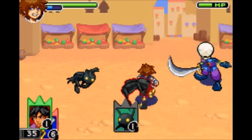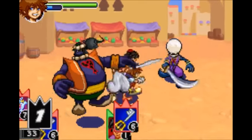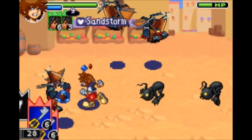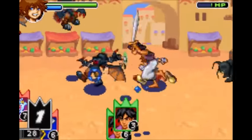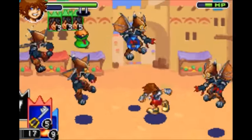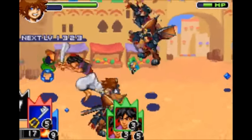Next is Aladdin. He spawns in and then starts slashing around with his scimitar. Next is Sandstorm Level 2 — Aladdin will jump in and run around slashing with his scimitar for longer. Next is Sandstorm Level 3 — Aladdin will spawn in and start rushing around with his scimitar, hitting for a very long period of time. He stays for quite a while during this one.